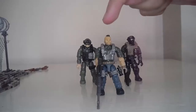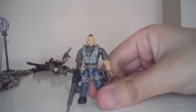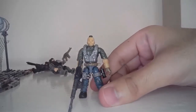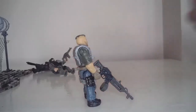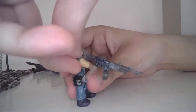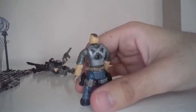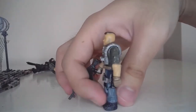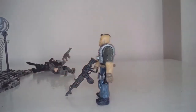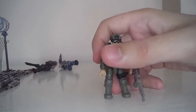All right, let's go to the figurines. This set contains three figurines, including Soap MacTavish as one of the named characters. That's what he looks like — Soap MacTavish — with his machine gun, a round barrel on the side. On the back, you can attach the figurine to the vehicle by pushing the stem into the back. That's Soap MacTavish.